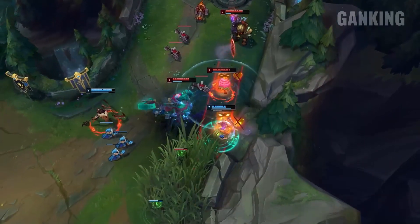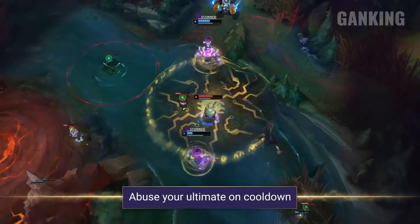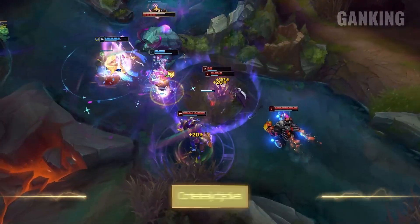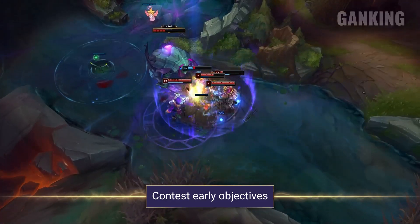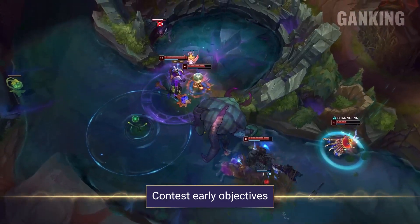Amumu's crowd control should be respected. Once you're level 6, make sure to abuse your ultimate on cooldown — it's an insane ganking tool and should be used as much as possible. Make sure to prioritize early objectives, as Amumu is exceptionally powerful in any teamfights. This can be a great way to get a lead for your team in the early game.